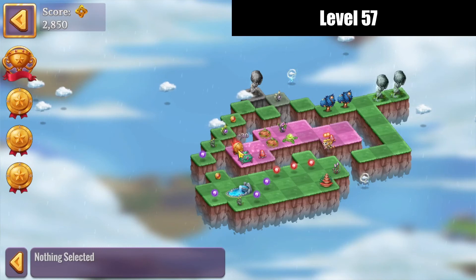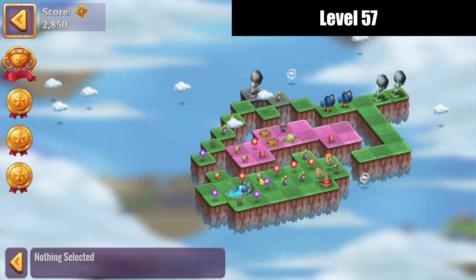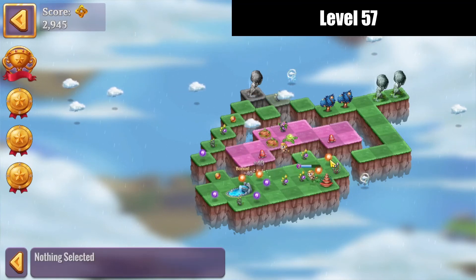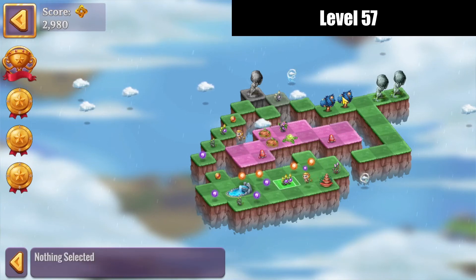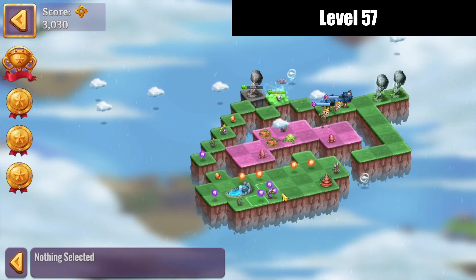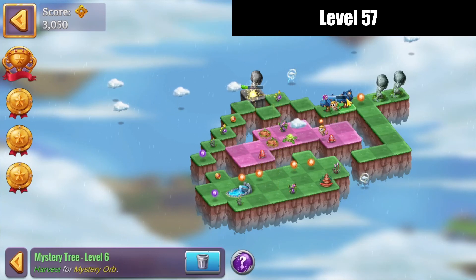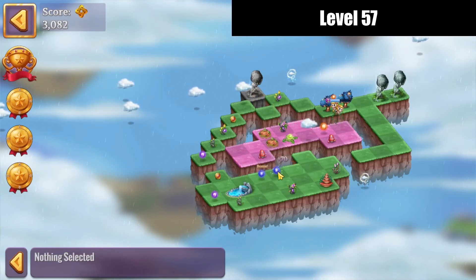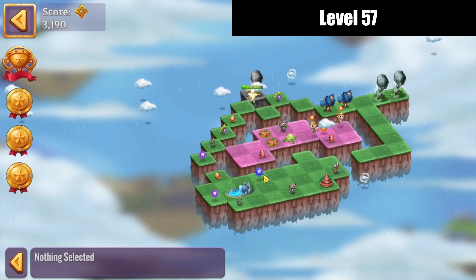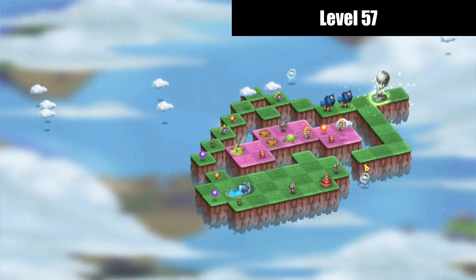Let's merge those up. Open those chests up, let's merge up some orbs, harvest some more orbs as well. Merge those heals up — that should give us the rest of the heal for that Atlas statue. And merge that, and there we go.